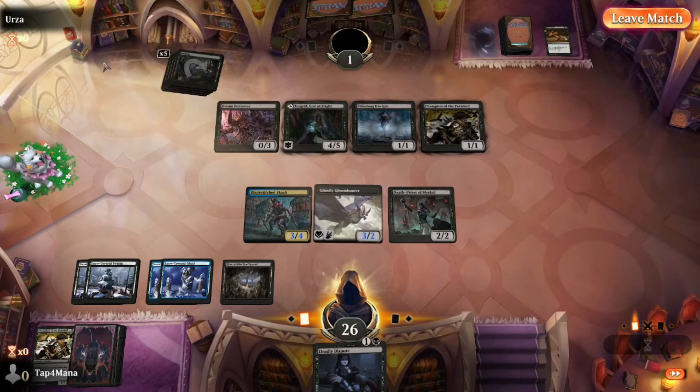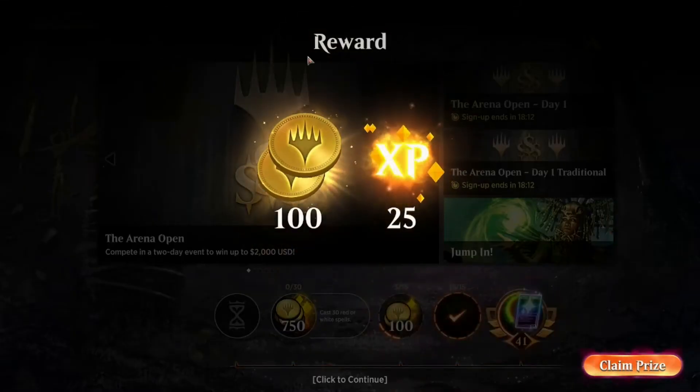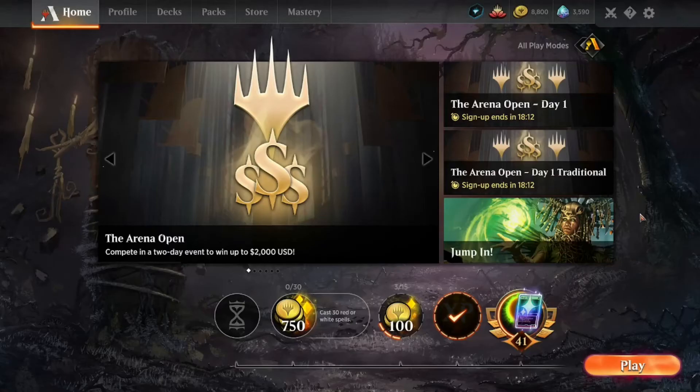We didn't need to use any removal, we didn't need counters. If our opponent's deck was a little bit more aggressive we would have suffered, and I know this because I've played a lot with this deck. I'm showing you guys another option to have if you're just getting started, but if you have more options then either improve on this deck a lot or maybe it's not the best deck to use.